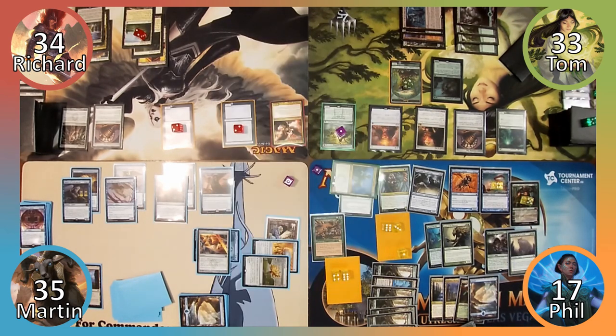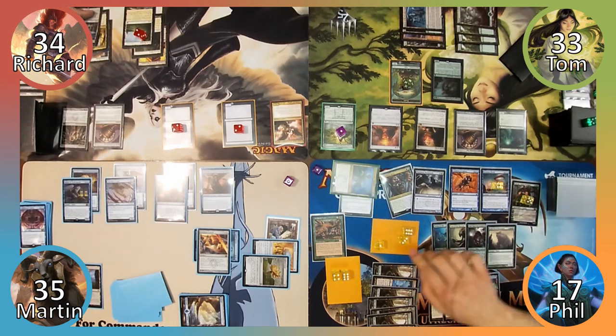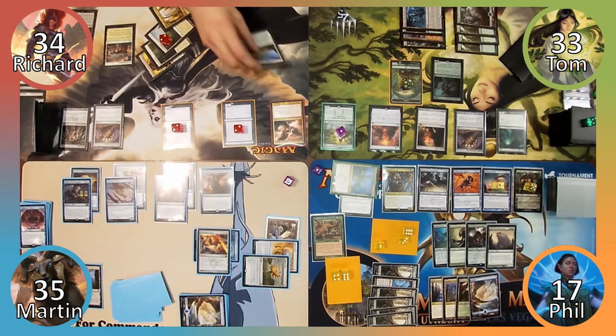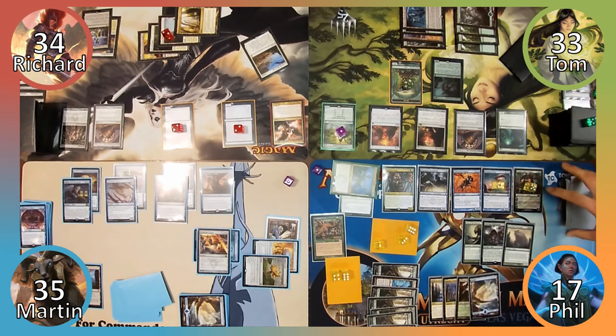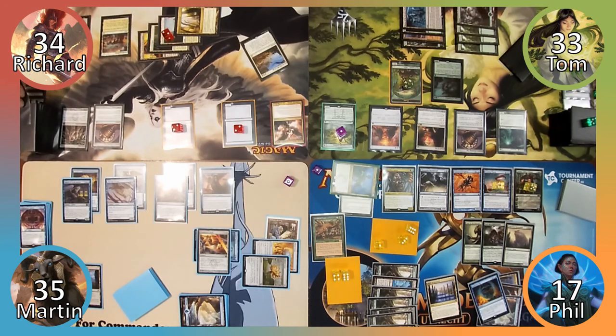All of Phil's creatures become insanely large. He draws a card and moves to combat. Phil sends three of his 31/32 trampling plants at each of his opponents, swinging for lethal damage. Richard responds by casting Settle the Wreckage, but Phil responds by sacrificing his Farhaven Elf to Greater Good, drawing 31 cards and discarding three, then casting Force of Will to counter the Settle. Richard activates Top desperately looking for a response but finds nothing helpful. Everyone other than Phil is crushed by the enormous plants, ending the game.